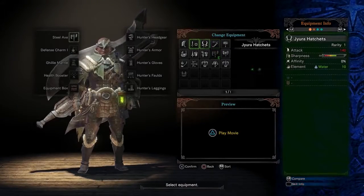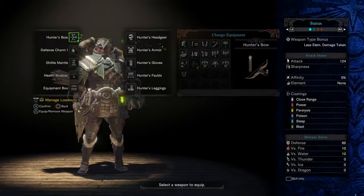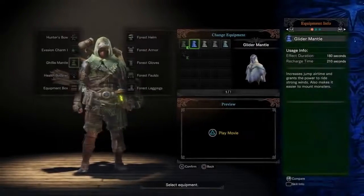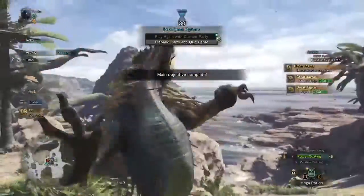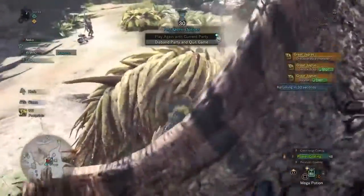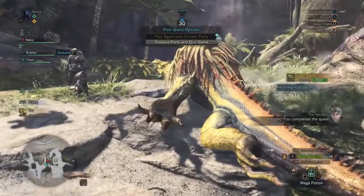Once you've got your party set, you can pick your gear. All 14 weapon types are available, plus there's a selection of armour to choose from, some mantles and even equipment for your Paliko too. Get your loadout sorted, ready up and embark on your quest. Once you've slain the monster, you can even opt to stay in the same party and continue playing, allowing you to return and pick up a new quest, or you can quit and search again.